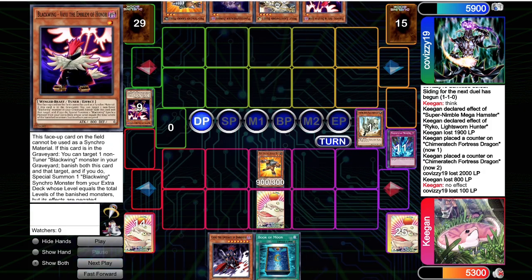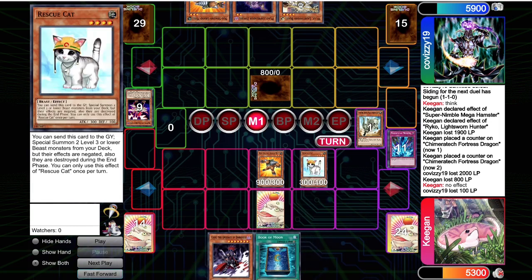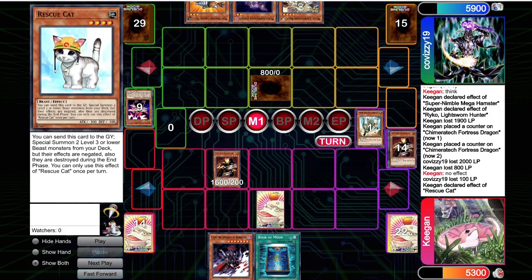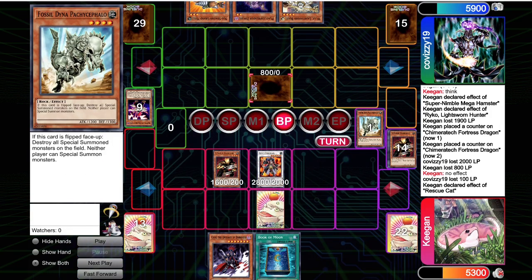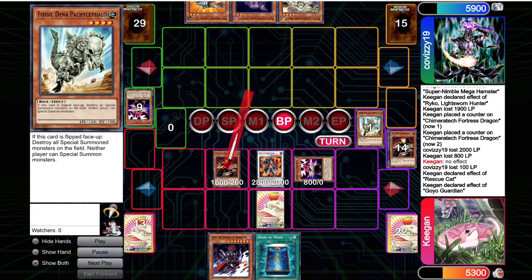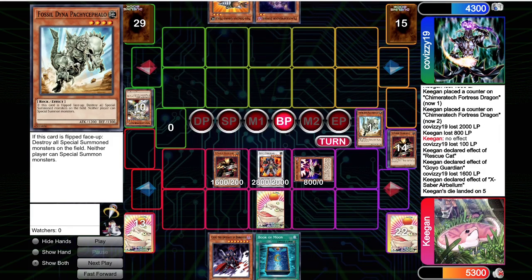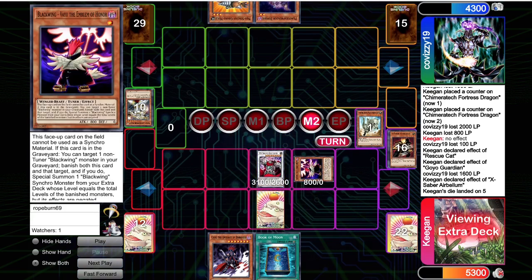We pick up Rescue Cat and make a pretty big move this turn — we go for Goyo Guardian, try to steal their monster. I'm pretty sure at this point their monster is not a Raikou, otherwise they wouldn't have De-Prisoned the Fossil Dina. So we take the Vayu, attack directly with the Airbellum, hit Wolf. Airbellum just hitting bricks from the opponent. Main phase two, we make Gautoms and pass.